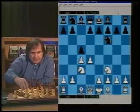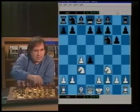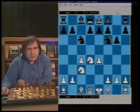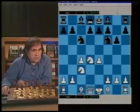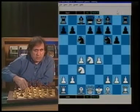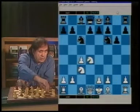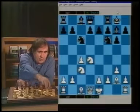After g6, Black plays g6, d4, cxd, Nxd4, and Black plays Nc6. Here White can go g3 or e4. After e4, we get 100% transposition to the regular Maroczy Bind position of Accelerated Dragon, which is part of our repertoire. So the e4 variation is already fully covered in Accelerated Dragon Maroczy Bind. We look at the g3 variation: Bg7, Bg2, Black castles, and White castles.